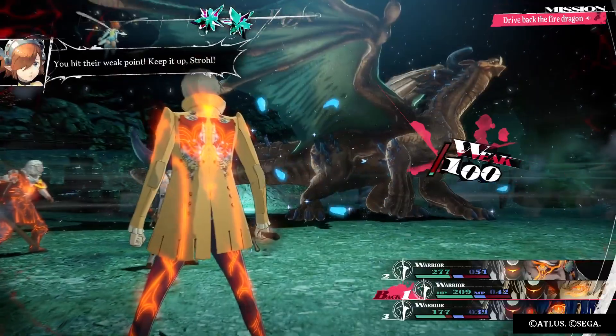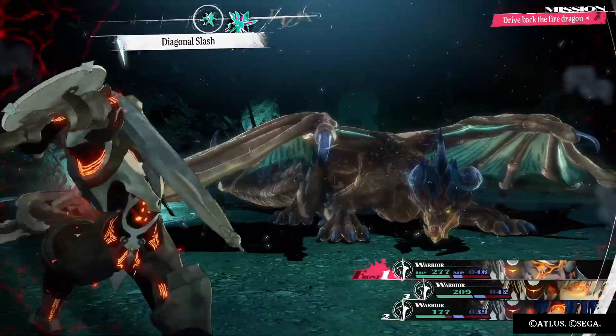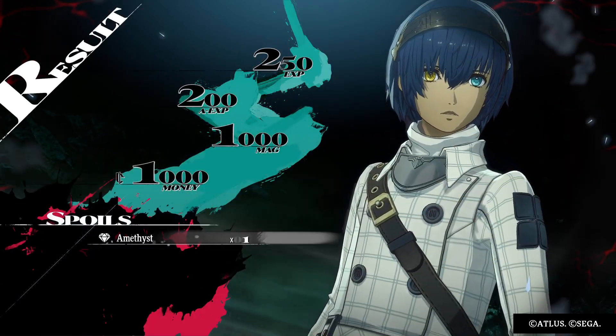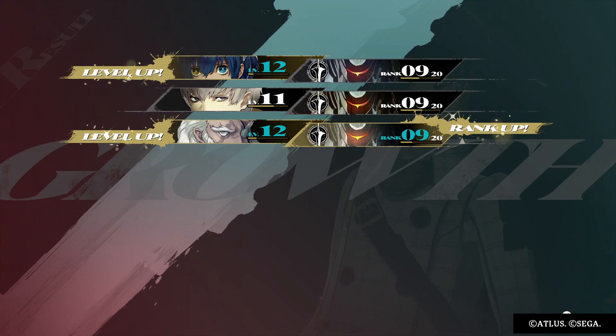Hopefully this will end him — yeah, weakness hit. If he crits that's the end. He didn't crit. Crit — nope, but it's the end anyway. We got it! Easy clap. And there you go — that's how you beat the fire dragon.